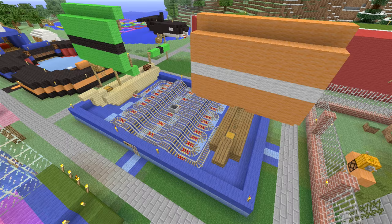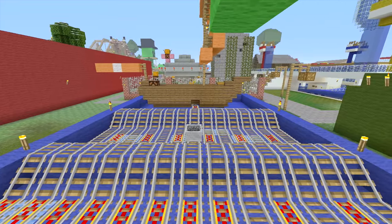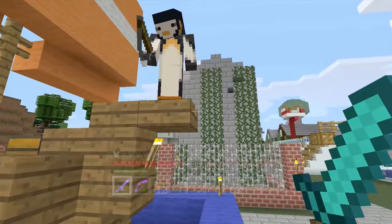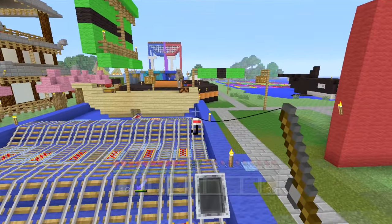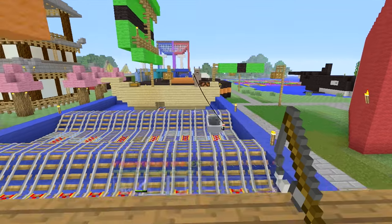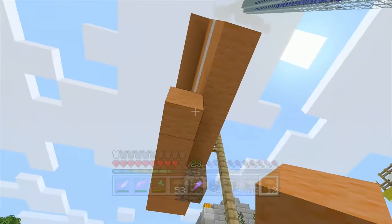My 3rd favourite minigame is Sharky Shark. Sharky Shark is a game that's all about hooking a minecart, or shark, onto your boat. The fun in Sharky Shark is all about the back and forth gameplay that happens all the time. With two equally skilled players, rounds can last a surprisingly long time, and they're full of comebacks and moments where it looks like someone is definitely going to win. The mini boats in Wavy Sea also help make it one of my best looking minigames in my funland.